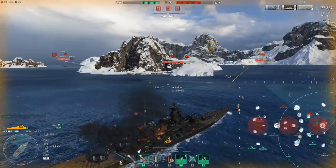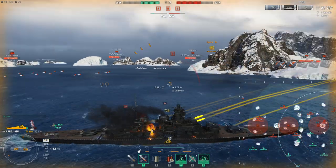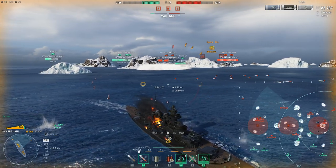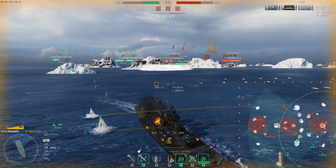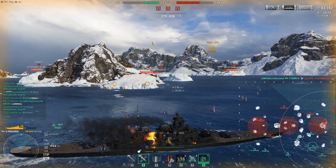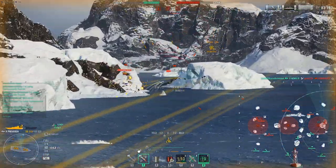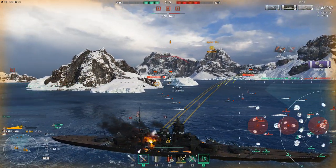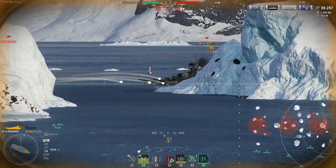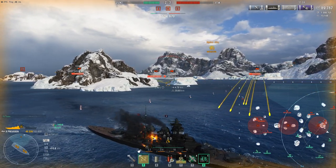If you want to go full tank, you can't really take manual secondaries. So I just forego all the secondary skills. It looks like the red DDs are dying — looks like we kill the Shima, we might kill the Fubuki, which is really good. I was a little frustrated with that salvo again. The dispersion does let you down from time to time — it's only eight guns, the sigma's not incredible, but it's not the worst. And the guns reload so fast that it doesn't really matter that much.